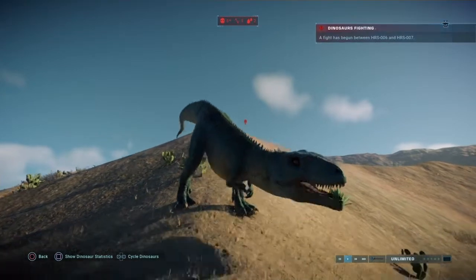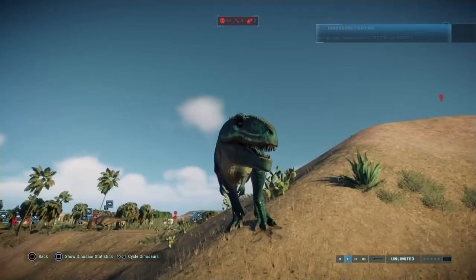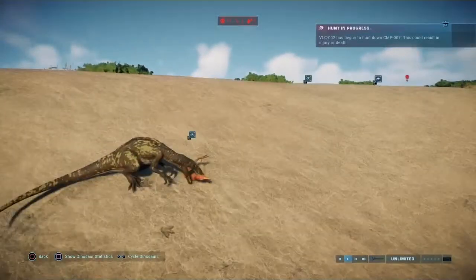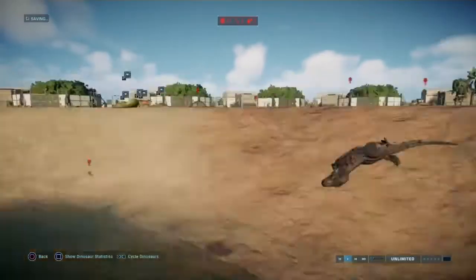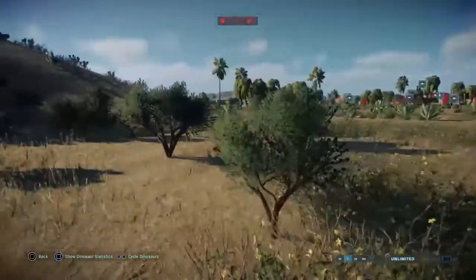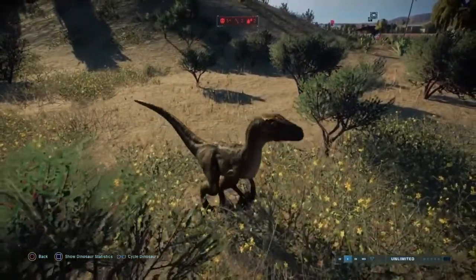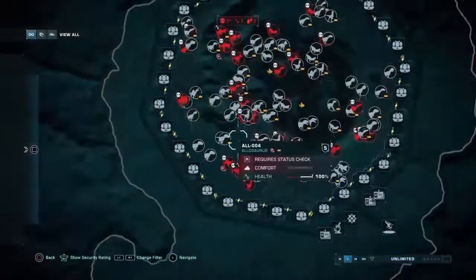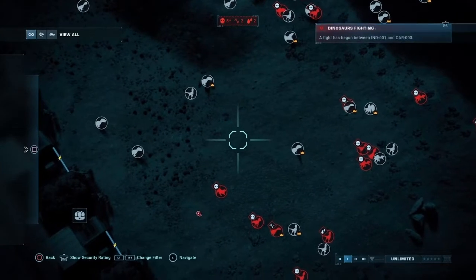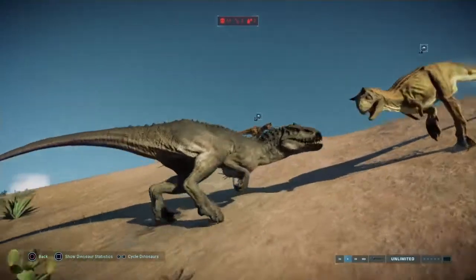A Giga is going after a Megalosaurus — and it's my favorite Giga. My dog Esme has a question — she's like, what's my belly? I can't, I'm narrating a fight! Herrerasaurus versus Troodon — the Troodon unfortunately sounds painful. The Raptor got the Compy — I don't even know if there are any Compies left. If there are, they're going to be gone soon. Indominus Rex versus the Carnotaurus!